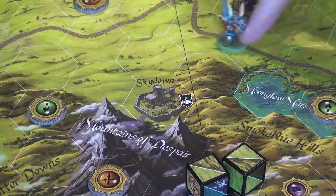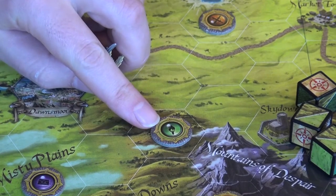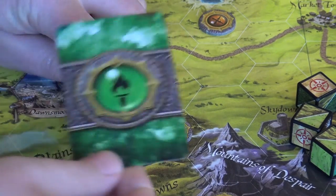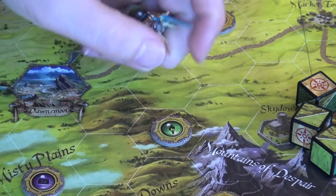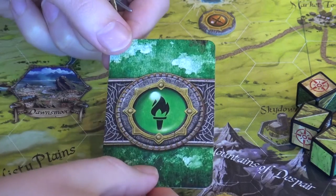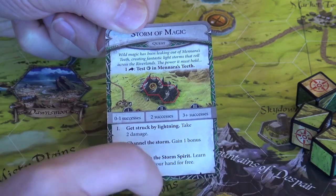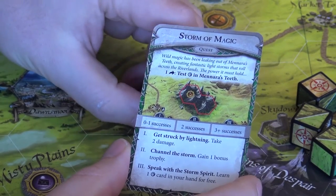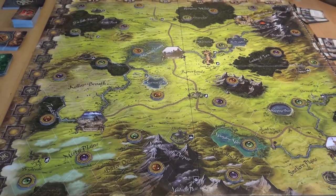Jeg kan bruke en terning som en stedning for å gå langs veien. Det er mange markører på brettet — de representerer selvfølgelig hvilke kort du trekker. For eksempel trekker du fra questkortbunken. Så jeg kan flippe den opp. De ligger alltid på baksiden for å vise at de er inaktive. Trekker et kort fra toppen av bunken — en quest! Da må jeg reise til det stedet her og gjøre det som står. Veldig enkelt å komme inn i, lett å lære og lett å gjøre.